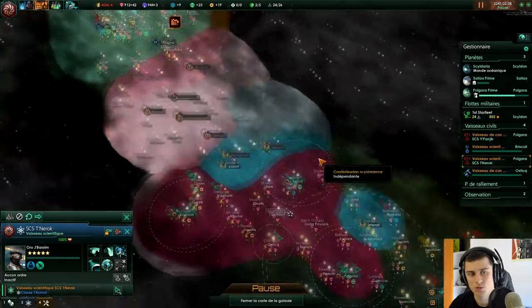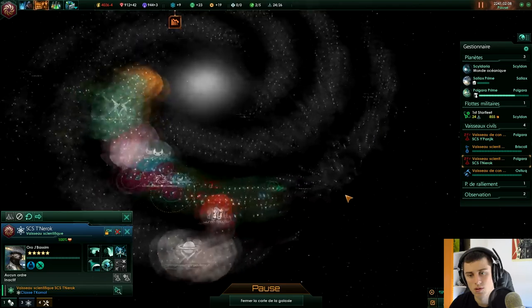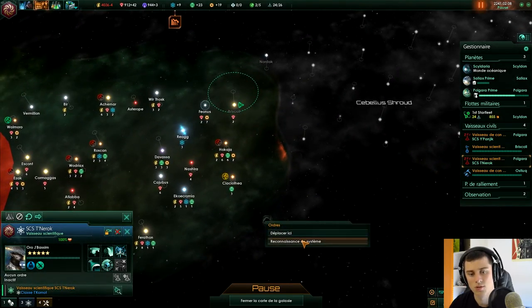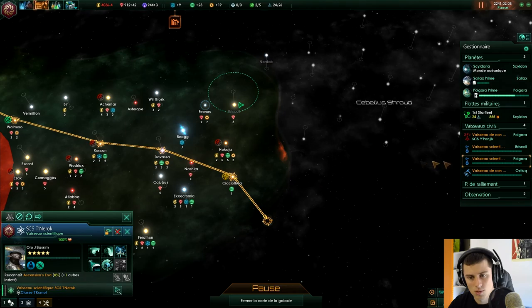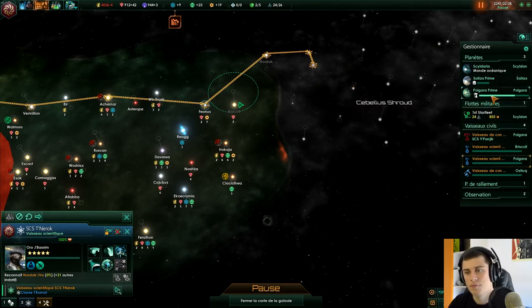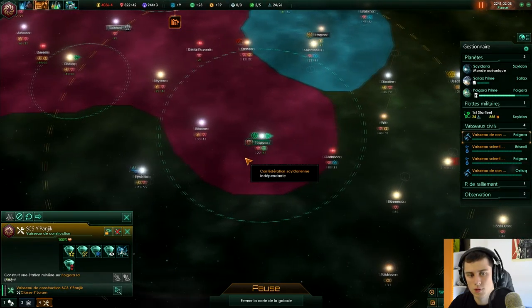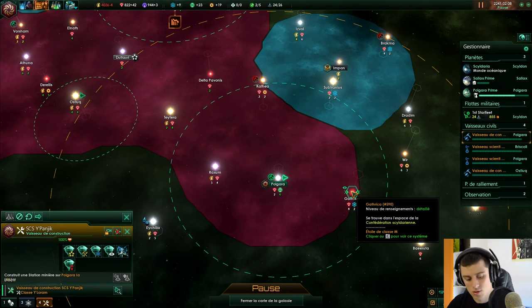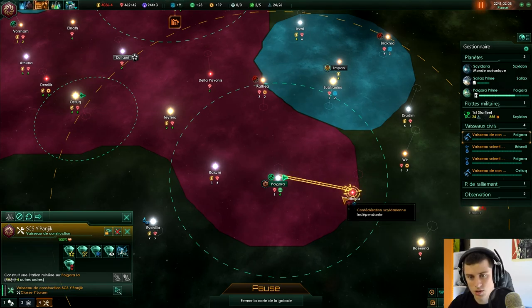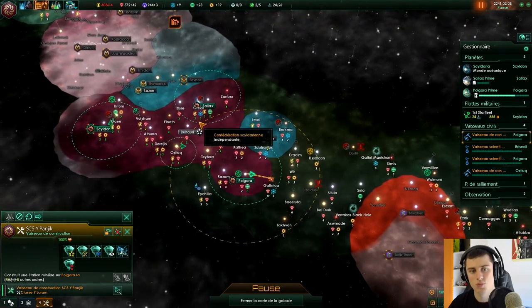Je sais pas où t'envoyer, en fait — là-bas je peux pas passer, et là-bas ça commence à faire un peu loin. Je l'ai envoyé là-haut. Station minière. Je vais t'envoyer installer des trucs ici. Je pense qu'on sera plutôt pas mal.